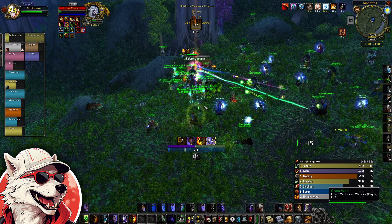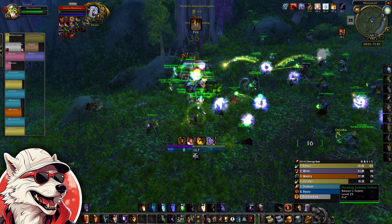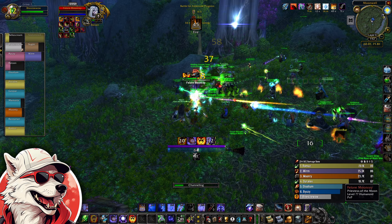The Battle for Ashenvale event ends once one of these faction leaders is dead. Whichever faction does this first is declared the winner and the event will end, starting the cycle all over again. You get 400 rep if you're on the winning side, and a bonus 200 reputation for each lieutenant that your faction managed to keep alive.